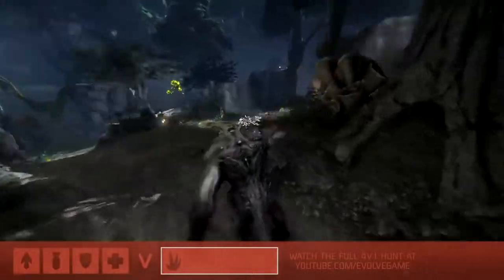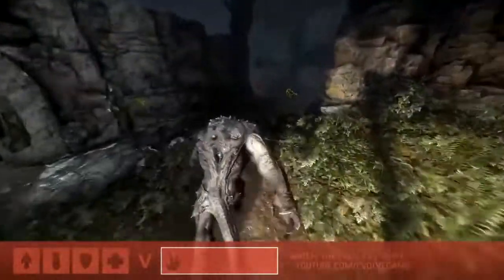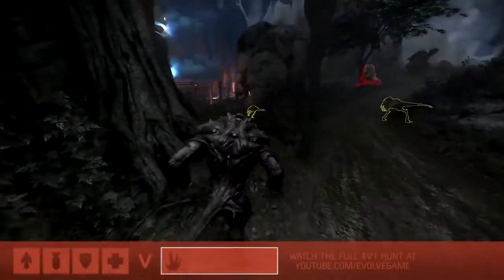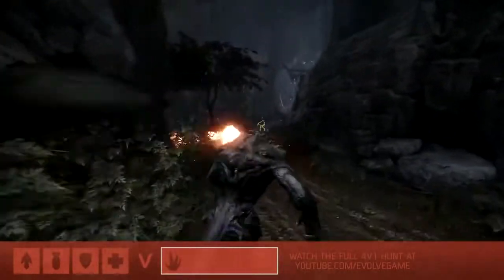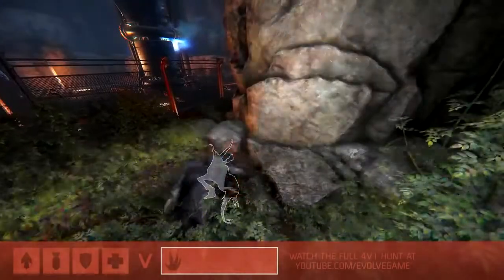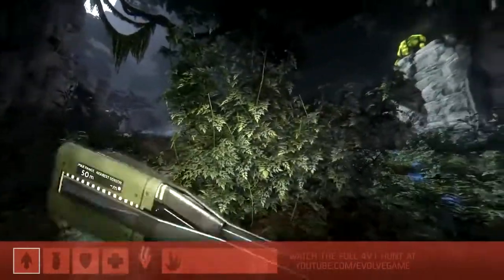He's going to try to get away from the hunters as quickly as possible, and he's also going to try to find food. First priority is run, second priority is find food. Food is going to give you armor and allow you to stage up. Right now he's just trying to get distance and food. Staging up is so important - not only does it make him more tanky, but he gets to place more skill points into all of those abilities at his disposal.